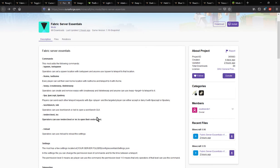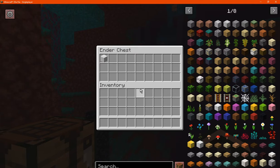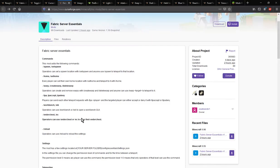Otherwise there is the ender chest command, which I do know works. I tried doing this without an ender chest placed in the world or anything in the inventory, and it does still work. So you can generate this, put stuff in, and it will work fine.